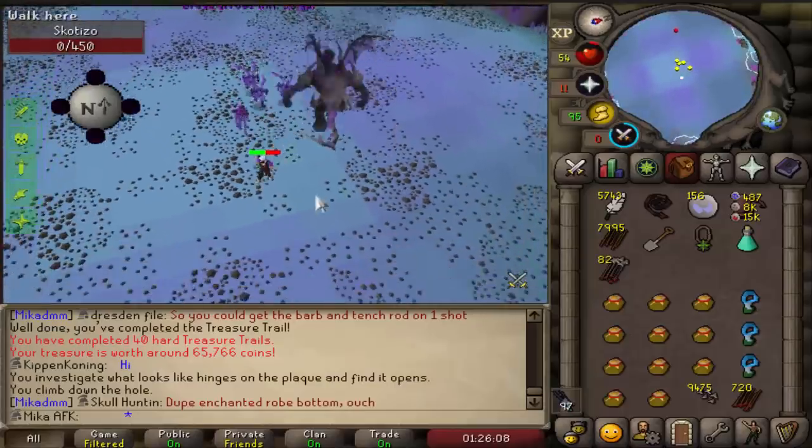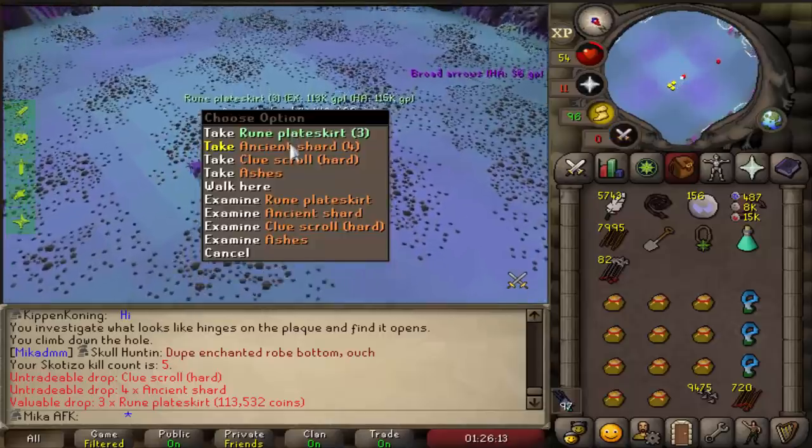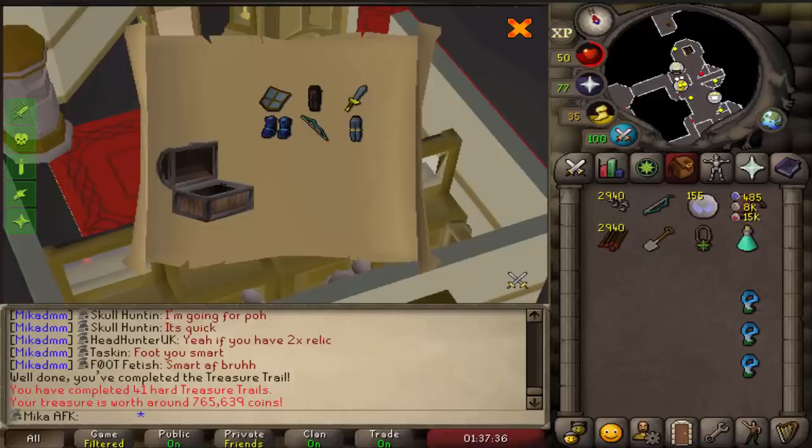Another kill - please give me something cool. Rune plate skirt. Another hard casket. You're trolling - what is this? Again.